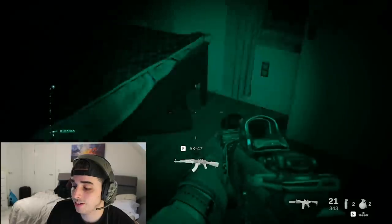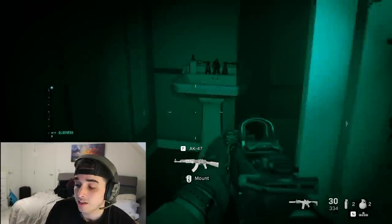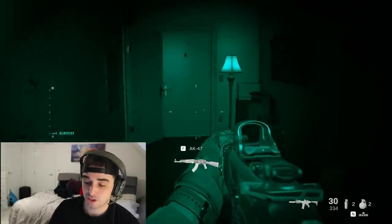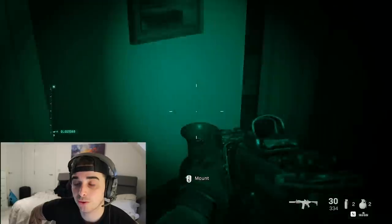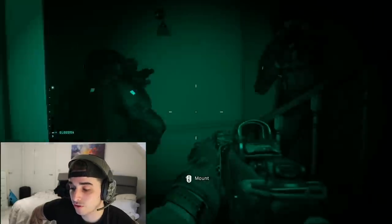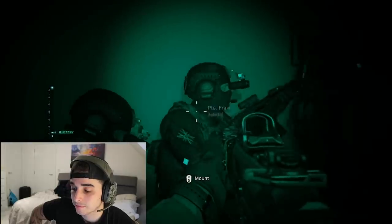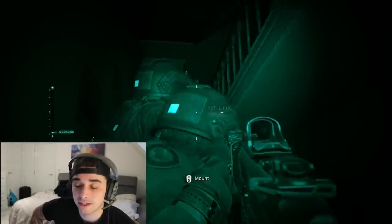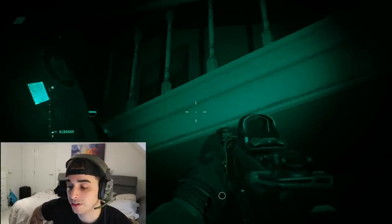Shooting through the wall - may have a sawn-off shotty mate, you better watch out. This is crazy because obviously when he breached this room he took a lot of damage - like that can happen in real life no matter how highly trained you are. I would have thrown a flash or a stun through the door first personally, because even if there's civvies in there they're just stunned - they're not going to be that badly injured.